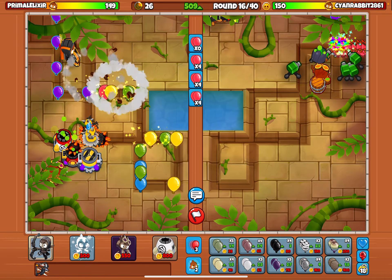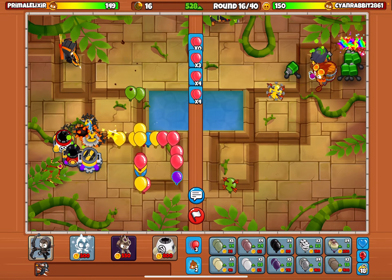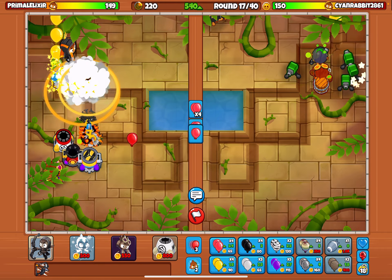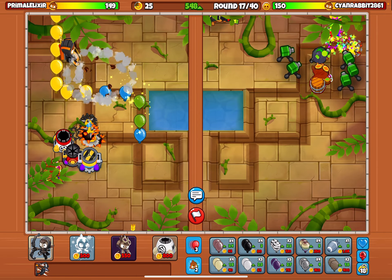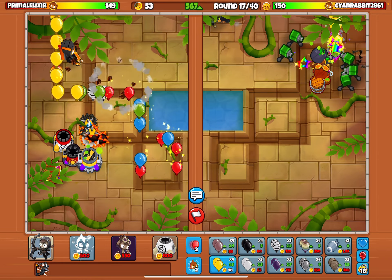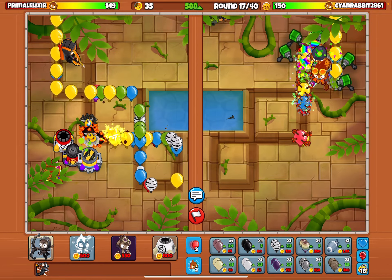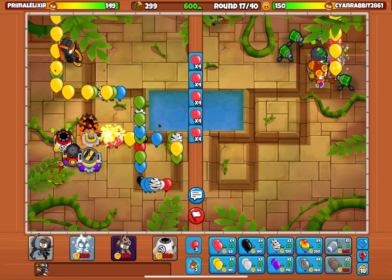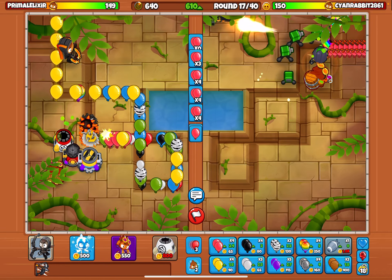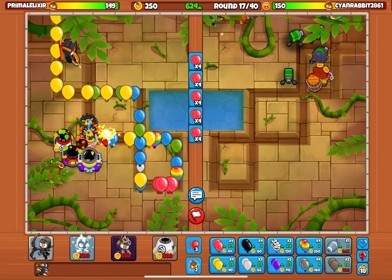I ran into someone who was also getting XP for their spike factories. I was nice to them — I didn't make them lose lives or anything, I just let them do whatever. And they rushed me with a bad rush. But I have Super Monkeys — like 6 Dark Knight Super Monkeys with Plasma Blast. So I sold those to rush back. I get all the XP, he gets half.